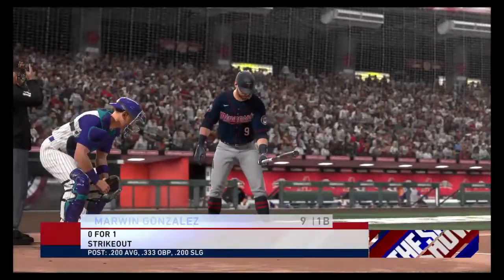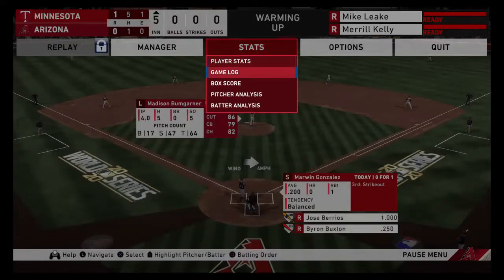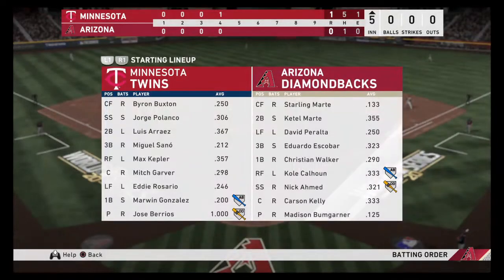With March to October mode, you'll recognize most of the names. There will be a few you don't because of midseason trades that the computer did for me after I told them what I wanted. Here is the batting order for the teams. The Twins have Buxton in center, Polanco at short, Arraeus at second, Sano at third, Kepler in right, Garver behind the plate, Rosario in left, Gonzalez at first, Barrios on the mound.